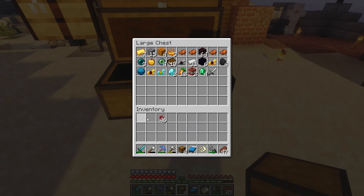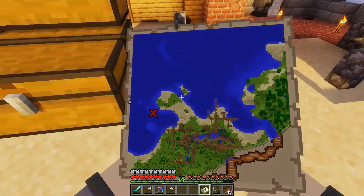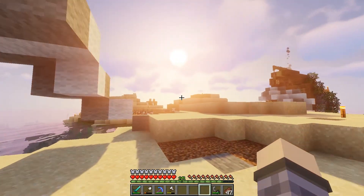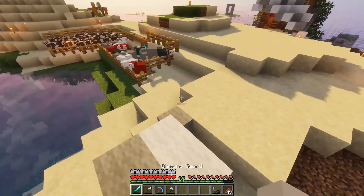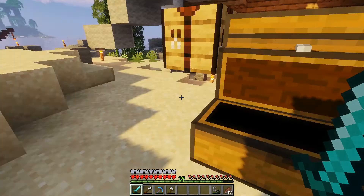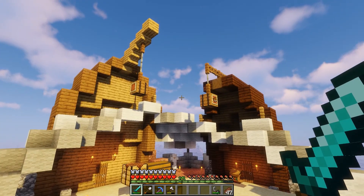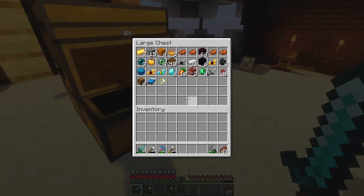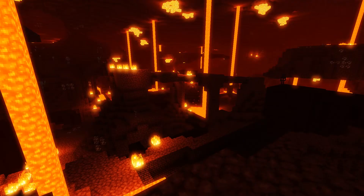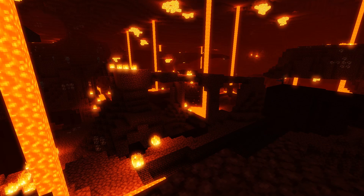I think I'm just gonna end this episode here. We got a lot of good stuff - in honesty it was a pretty good run. The only problem is I'm just bad at this game, but we got some decent loot at least. Got the buried treasure map, so I'm definitely gonna make a buried treasure map room. That's gonna be the end of this episode. Next episode the main goal is definitely getting to the end - now that we found the end portal we've got another portal there, but we need to make another one to link it up. I hope you guys enjoyed, see you in the next episode, bye!